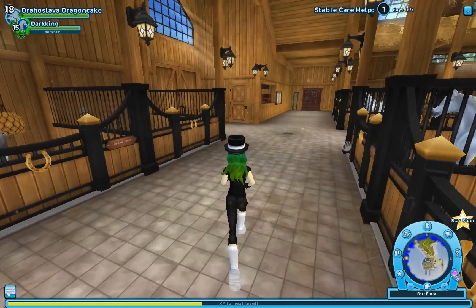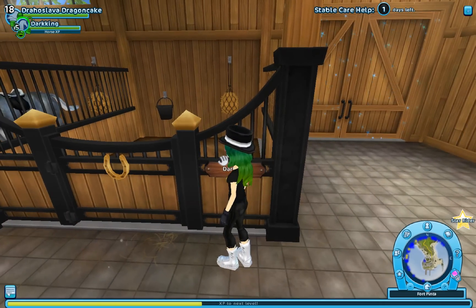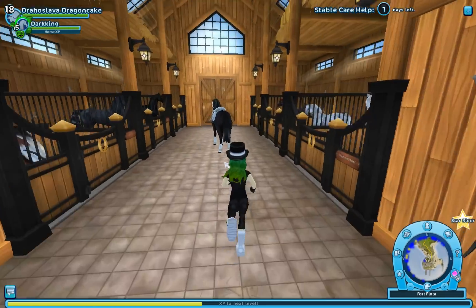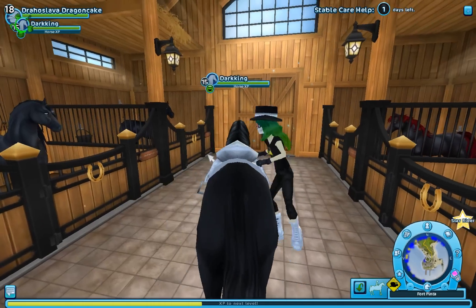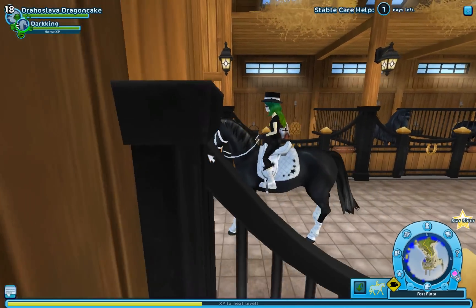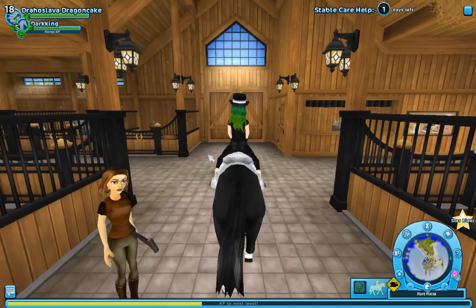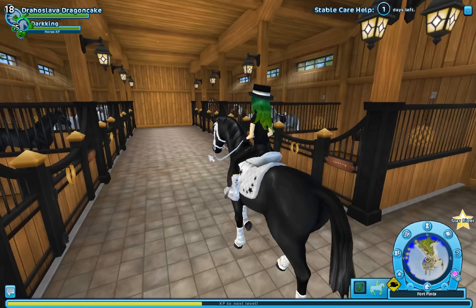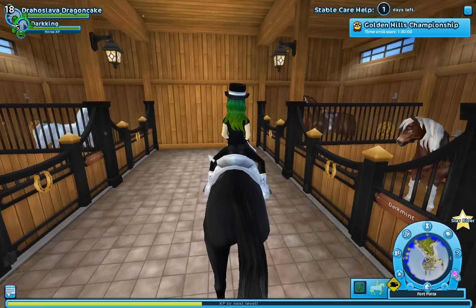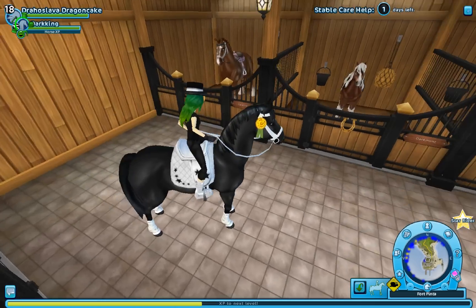I know a lot of people have been annoyed that it doesn't matter where you put your horses because if you start riding a different horse it switches them — Dark King, which is Belur, is the one I'm riding at the minute, so he's automatically assigned to that stable. If I switch to a different horse it'll assign them and put him to a different stable, so it kind of means you can't put your horses where you want. I know that can be quite annoying. I've decided not to bother arranging them and just let them go into the assigned boxes. I mean 18 is a lot, but I remember everybody out of that 18.